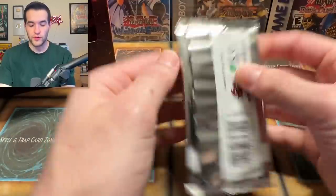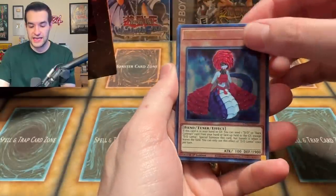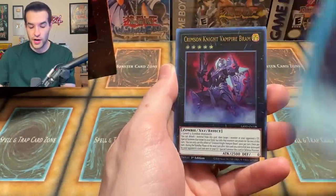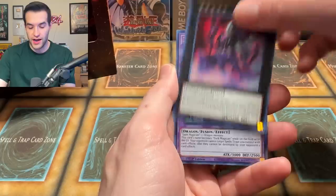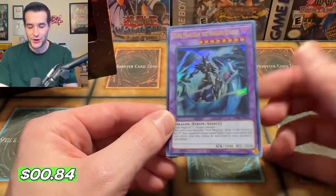Next up, Ghost from the Past 2. We have the Diddy Lamia, the Agent of Mystery, Domain of the True Monarch, Crimson Knight Vampire, and a Dark Magician the Dragon Knight. It's a cool looking card but not too valuable now because it's been reprinted — really only once — but it's easy to pull out of this set.